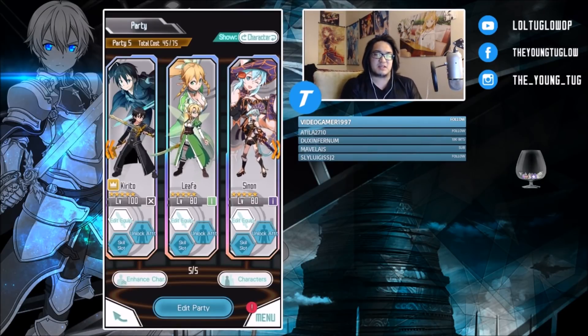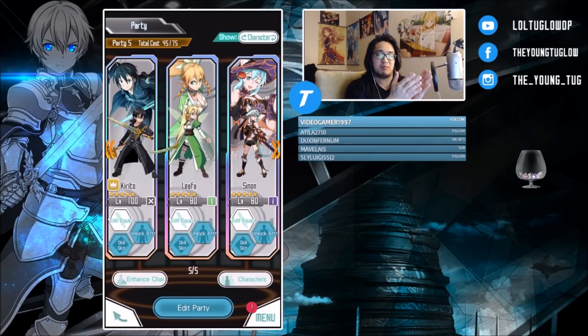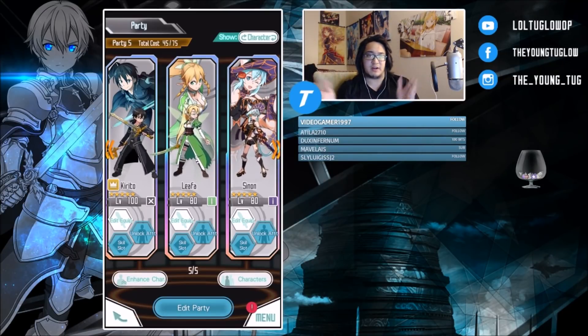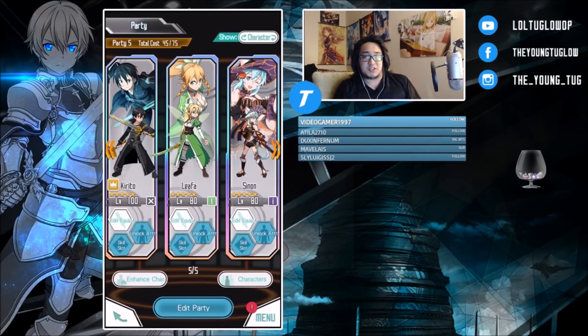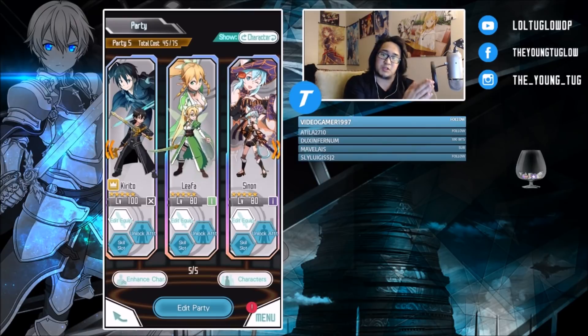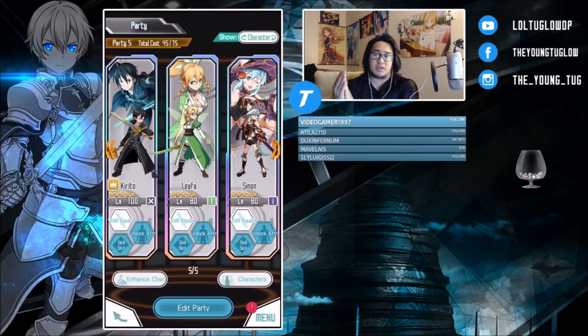Some of the criteria I'm going to be looking at: are they going to have long or quick SS3s from their banner? Are they going to be the best at doing their job from their banner? So, is this combo generator better than that combo generator? Is this burst unit better than that burst unit — obviously from their respective banners? On top of that, their animation speed — are they going to be slower like a Halloween Asuna, or quicker like an Anniversary Leafa?